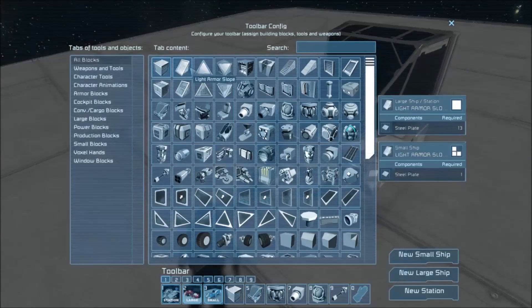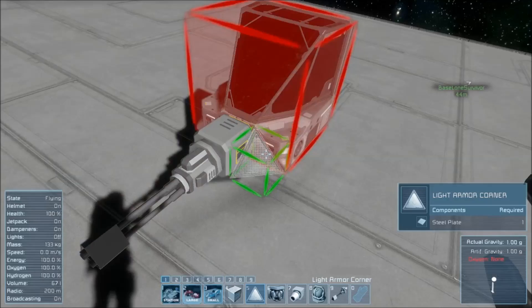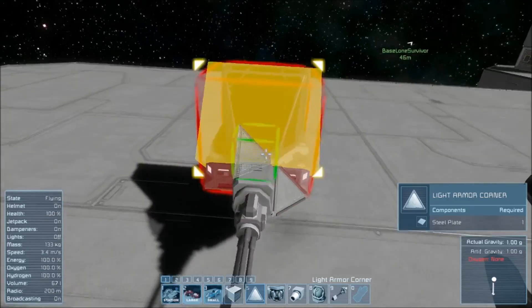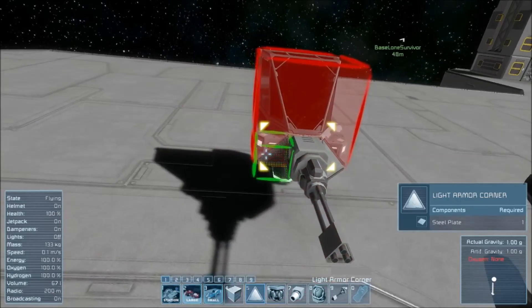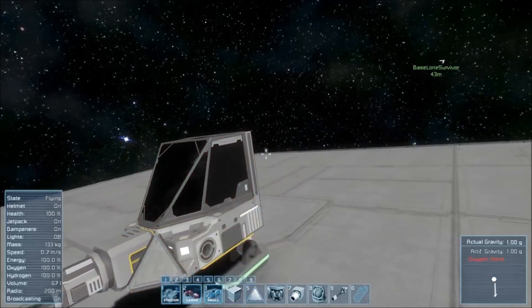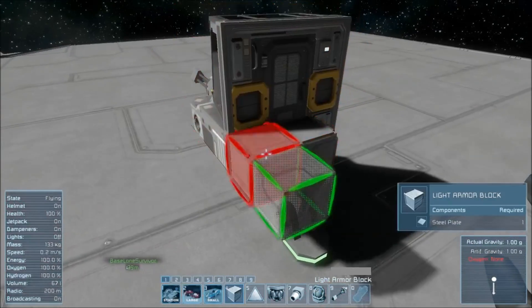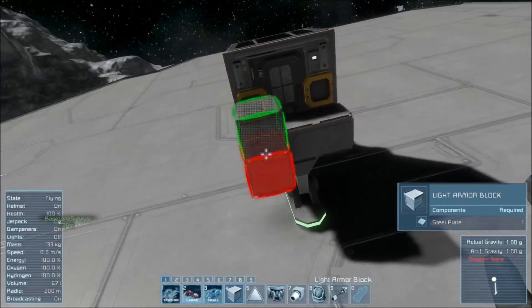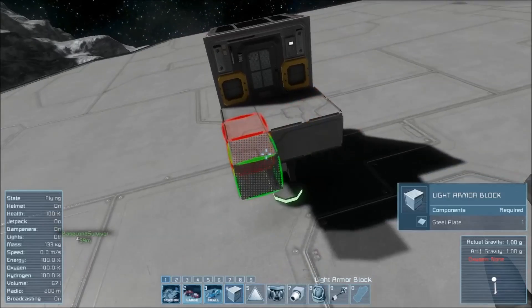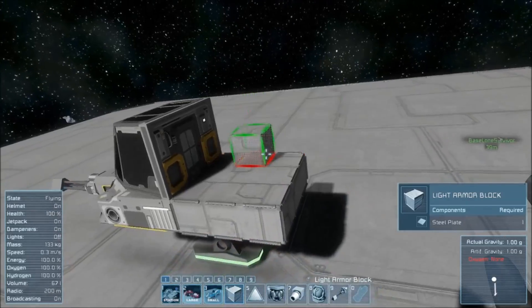Just to make that look slightly nicer, we're going to grab the corner blocks. This adds a bit more defense as it's a small corner light armor block, and it makes it just look a bit sleeker. Next, what you want to do is grab some more light armor blocks and bring it so that we've got nine light armor blocks as a little platform here.